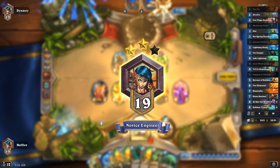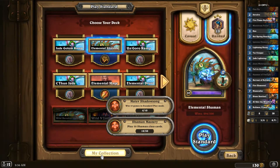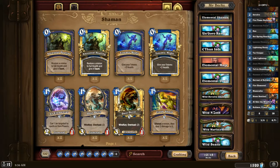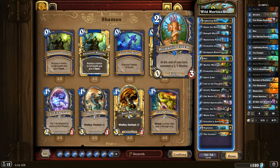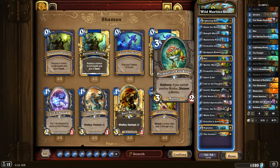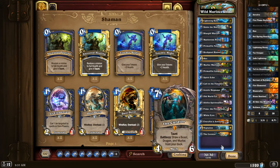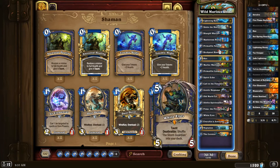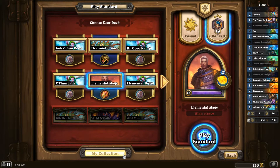I was thinking earlier about the murloc deck — let me show you the changes I made. I hope they work out. I got rid of the Tunnel Trogg and Totem Golem package, which was strong but I think this setup is better. I put in Primal Fin Totem, which is not too bad — it generates value, gives you a murloc on turn two, and is excellent with Primal Fin Lookout. Most times opponents remove only the totem, but the murloc increases chances. The finishers are just too good for the quest. The changes look pretty good — I'll end it there and take care of a few things.